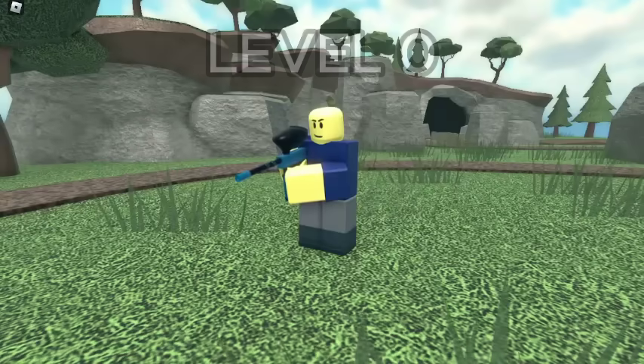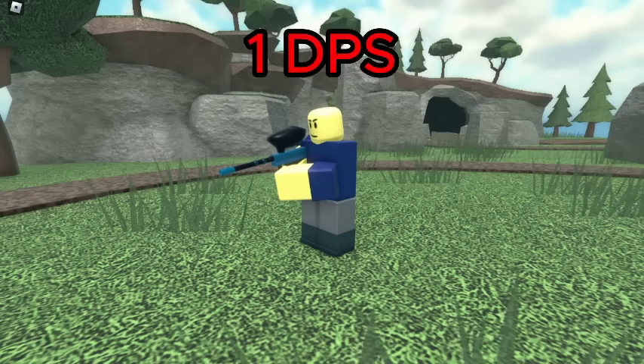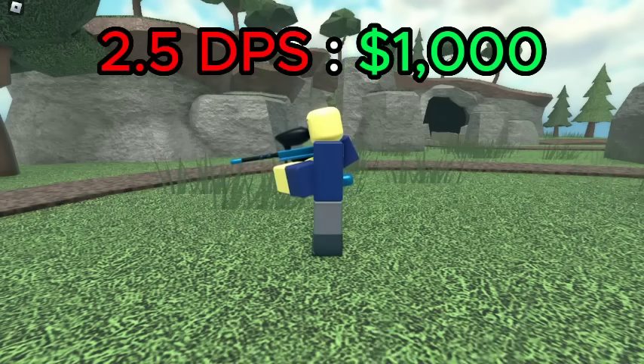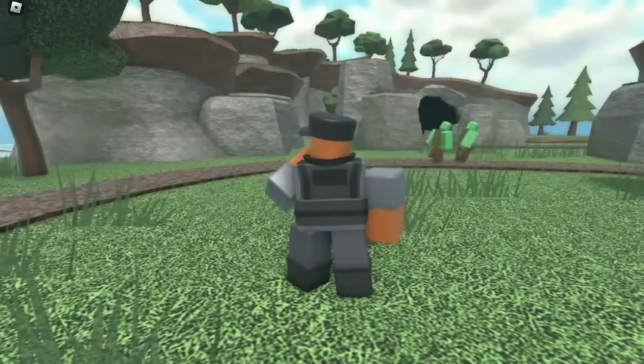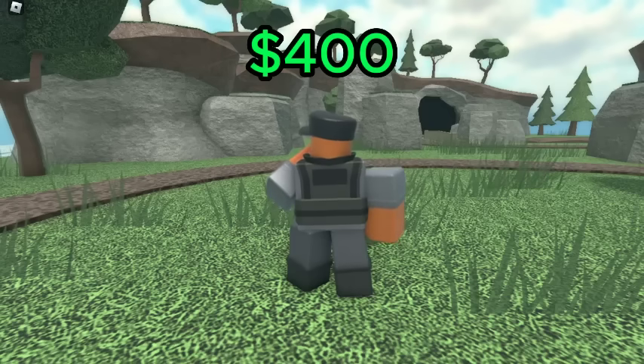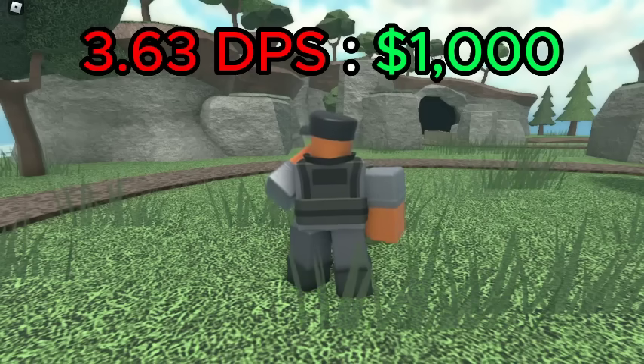For the Paintballer, the best value is level 0, which has a DPS of 1 for a total of 400 cash, giving it a DPS cost ratio of 2.5 DPS per 1K spent. For the Demoman, the best value is level 0, which has a DPS of 1.45 for a total of 400 cash, giving it a DPS cost ratio of 3.63 DPS per 1K spent.